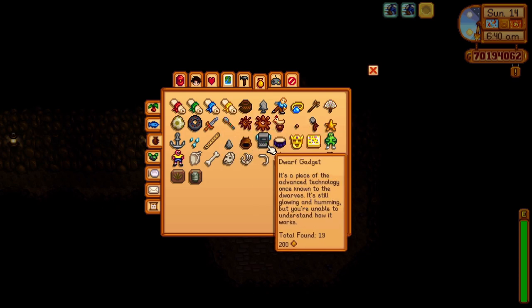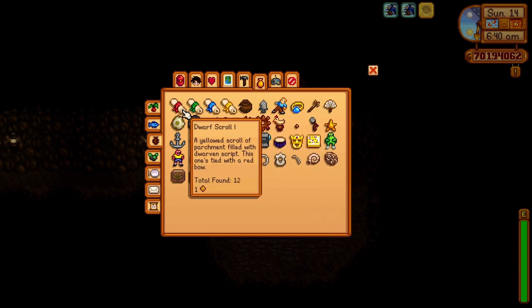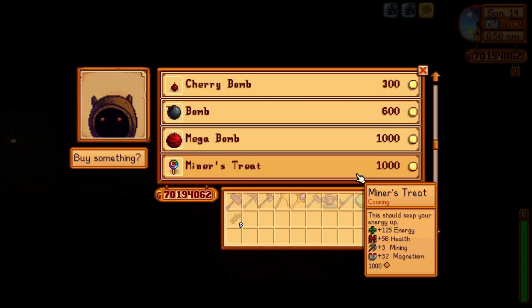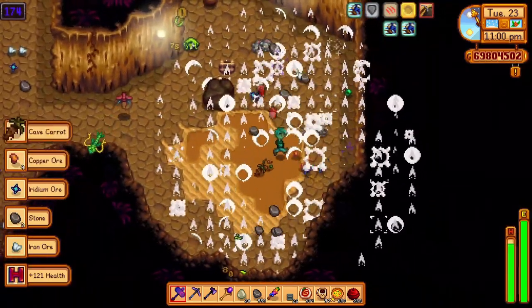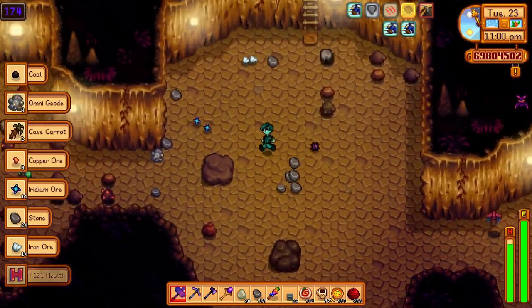Now that you have your bombs ready, the next tip is to get tons of food — a decent amount where you know you can eat like 50 in a trip and still have food left over. The reason you need so much food isn't because of the monsters, but because bombs deal damage to you when you blow them up. And if you're thinking to just avoid the bombs, yes this is possible, but it takes away too much time, and time is everything in the skull cavern. So have tons of food.